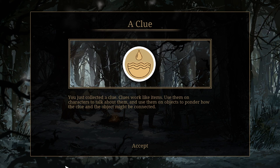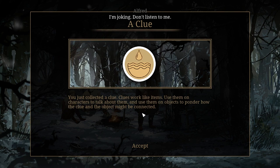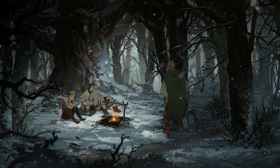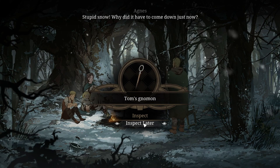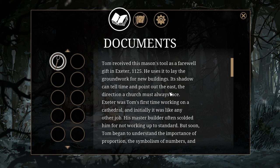I need to find some proper water. Clues work like items — use them on characters to talk about them, and use them on objects to ponder how the clue and other objects might be connected. Let's grab the staff. Can you see the sun yet? He's looking through it. Tom's mason's tool — he uses it to lay the groundwork for new buildings. Its shadow can tell time and point out the east, the direction a church must always face. Exeter was Tom's first time working on a cathedral. The staff reminds him of his dream to one day build a perfect cathedral from the ground up.